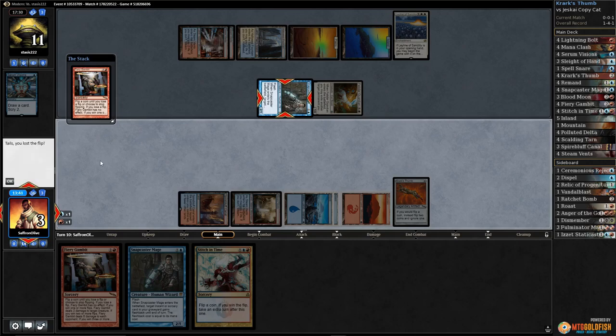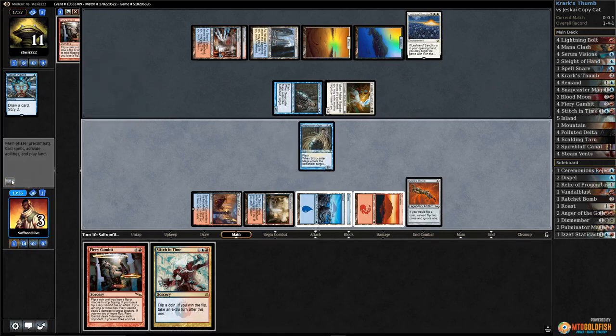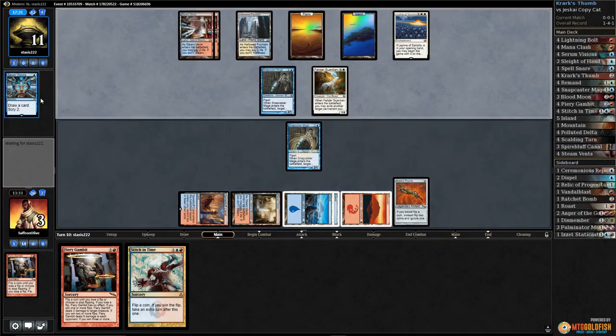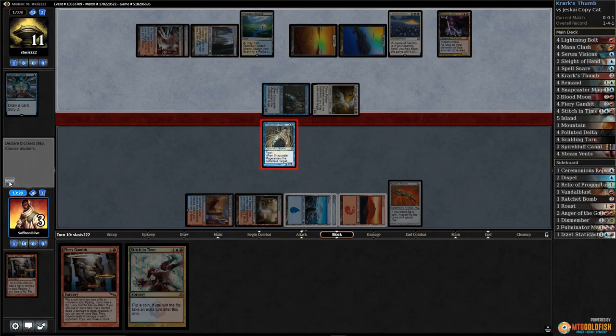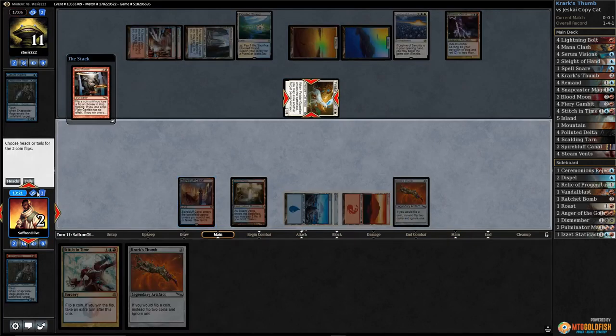Oh no — nothing happens. Oh my god, we're dead. Wait — opponent is miss-tapping? We're not dead! We got one more shot. Opponent attacks, we block. Snapcaster Thumb is not good. Fiery Gambit — come on, one of these times. Tails — we keep tails. One down, keep going. Tails, won the flip — continue! Yes!